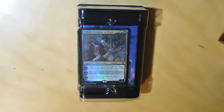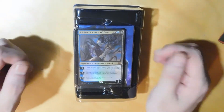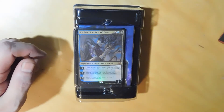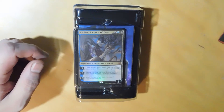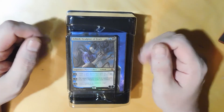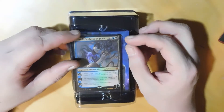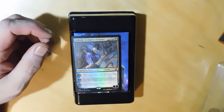Hi and welcome back to Revised MTG. I have a planeswalker deck - the shell is gone because I was not recording. Basically what I was saying was we obviously did not have those back in the ABU to Fourth Edition time, because around that time you were the planeswalker - that's what they called you. I don't know if that's still a thing where you have playable planeswalkers and you're a planeswalker as well.